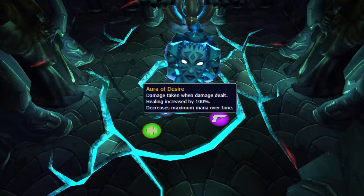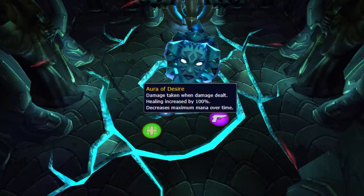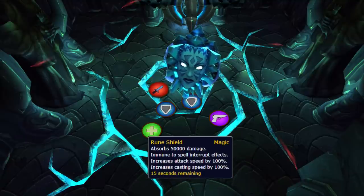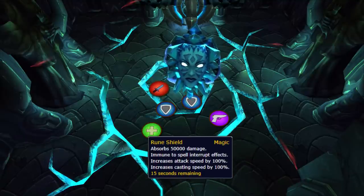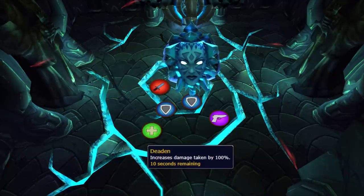Desire: this phase increases healing done, drains mana, and reflects half of the damage dealt back to you. The boss will cast Spirit Shock — you need to interrupt this. Make sure you spell steal Rune Shield. Every minute it will cast Deaden; if you have a warrior tank, spell off like this and you'll get a big DPS boost.